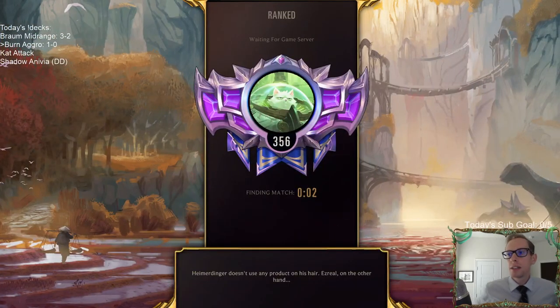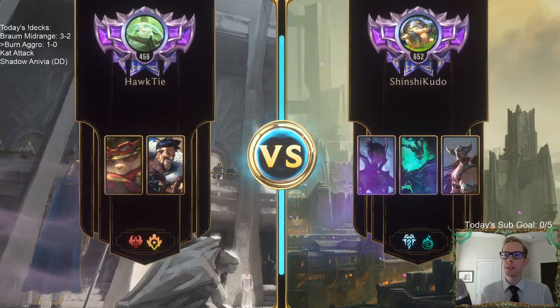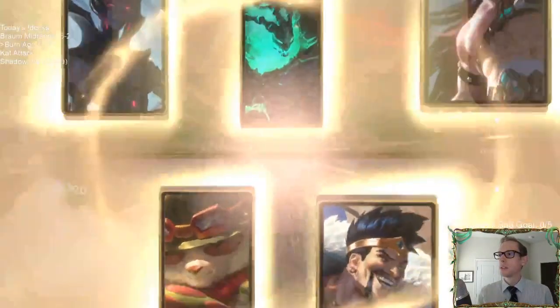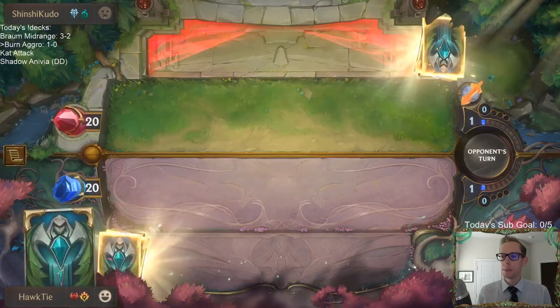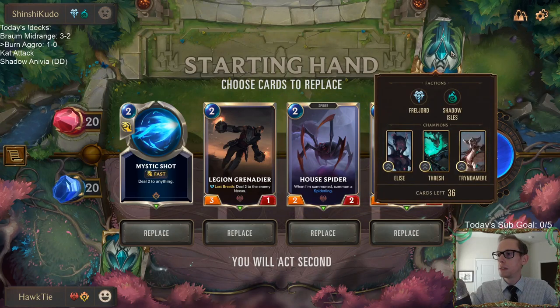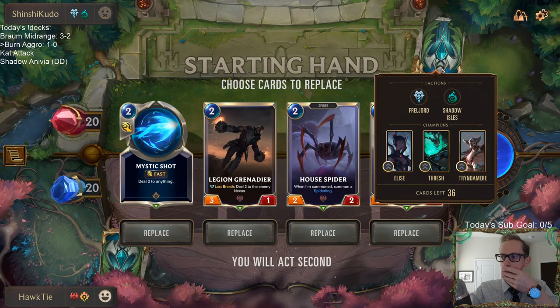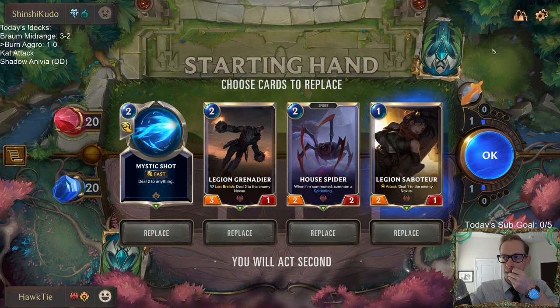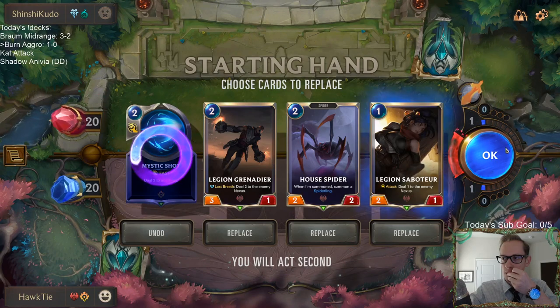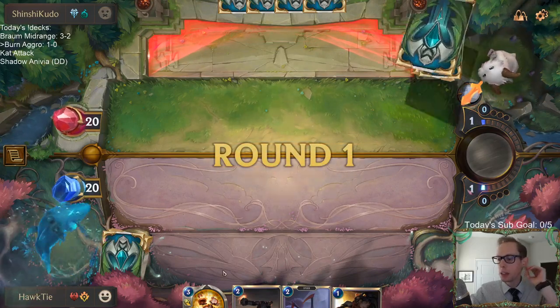That's the problem with playing cards that say 'can't block.' We still have our 1-drops with all the Teemos, trying to get as much damage in early as possible. We're going to get rid of Mystic Shot, honestly — it didn't really improve things.